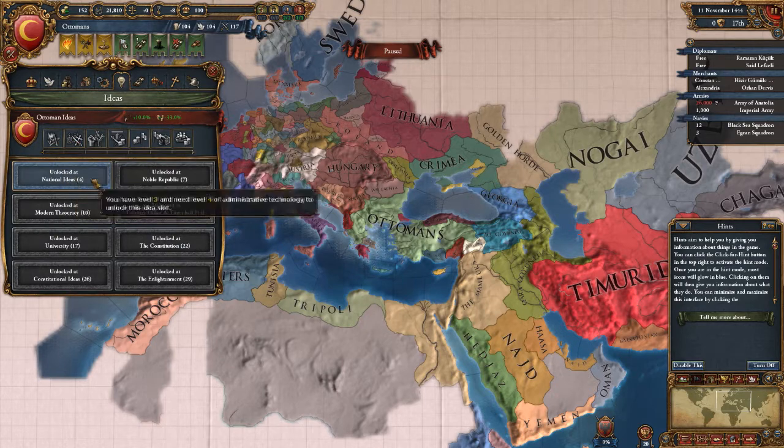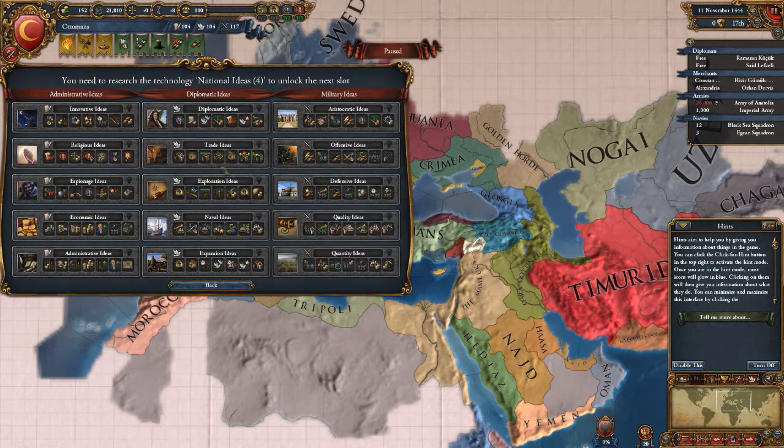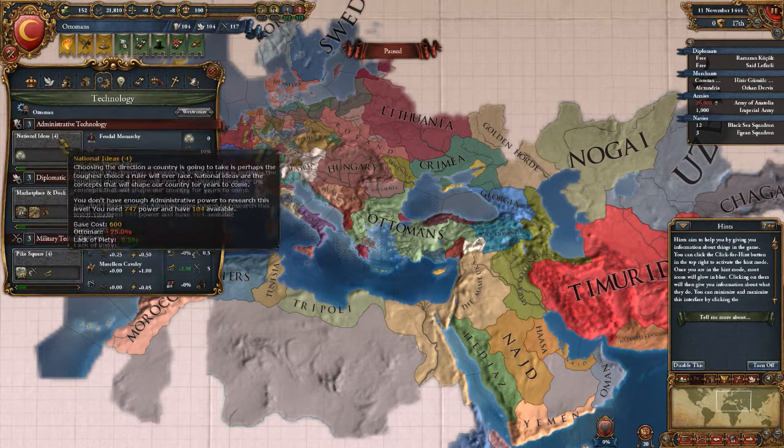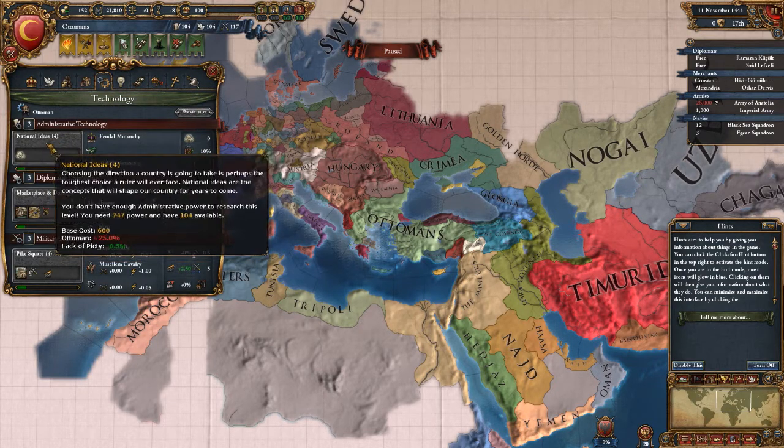So that way we can get more ideas. What the ideas do is you can come in here — you also have to spend the same currency of points. You really need to figure out what you want to do long-term and try to focus on that. But that doesn't mean you can't put points on other things. We don't have to worry about this for a while because we have to get to level four in our admin tech level.